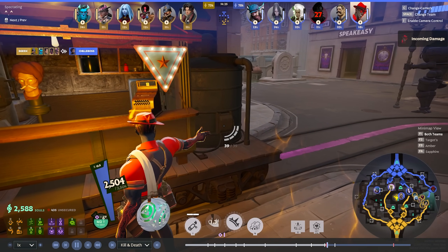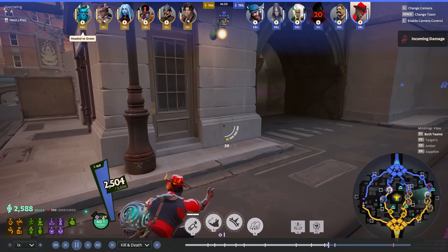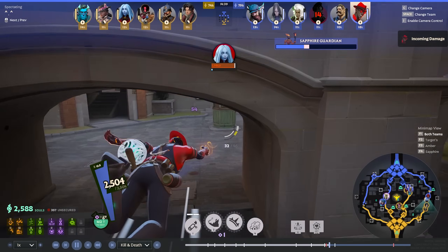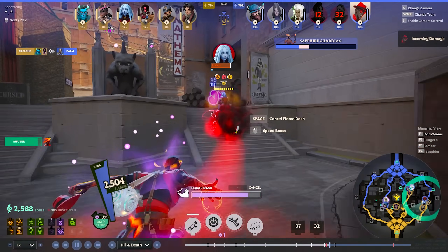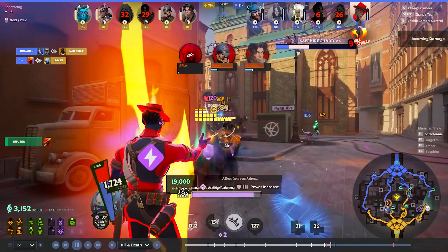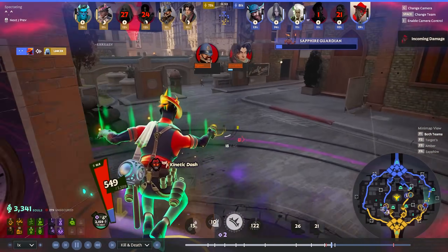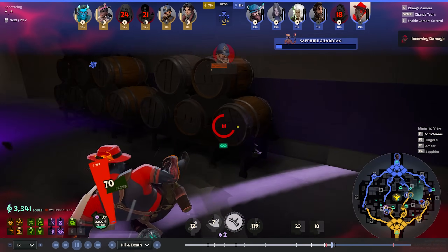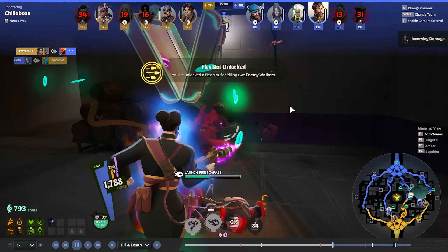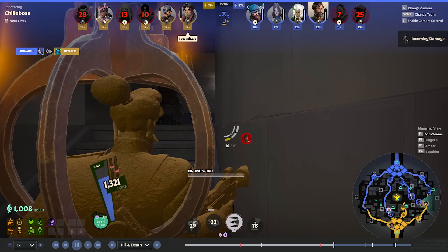Looks like the entire team is on our side here. He goes for the Vindicta, pops the Decay. I think it's a bit scary because there are so many people on this side of the map, but I think he's going to kill the Vindicta. I do think we're going to end up dying here. If the ult popped a tiny bit sooner, it would have canceled the Warden ult. Mirage TP is in and we do die, but we did end up getting Vindicta.